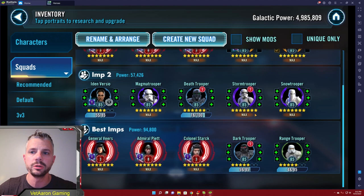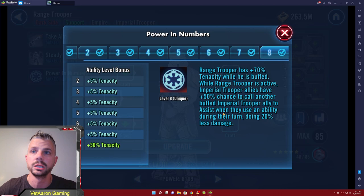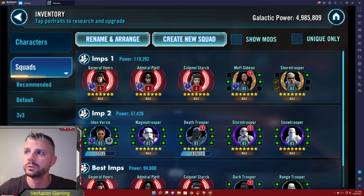Once you have those three locked in, the rest is very open. A lot of people consider the best Imperial Trooper team to be Veers, Piet, Colonel Stark, Dark Trooper, and Range Trooper. Range Trooper is going to put out some buffs - on his stomp ability you're gaining Protection and Retribution for three turns, he's counter attacking and calling other troopers to assist. This is the kind of team that can take out a Darth Malak and Darth Revan lineup - it's a very very powerful counter.